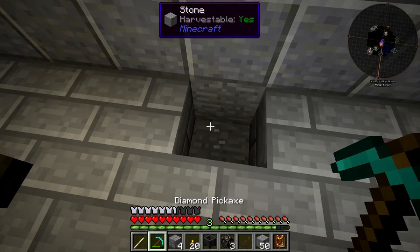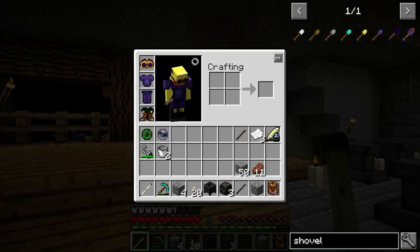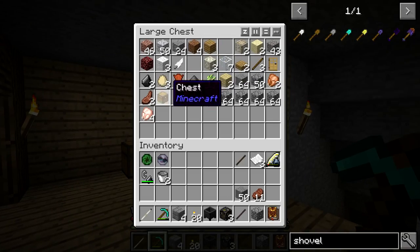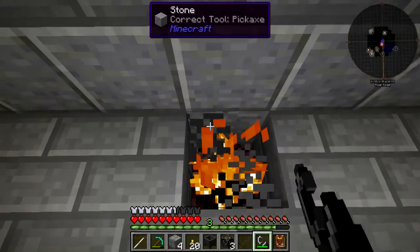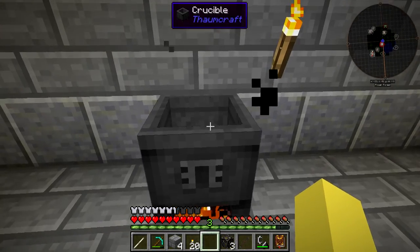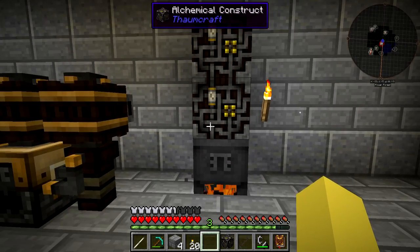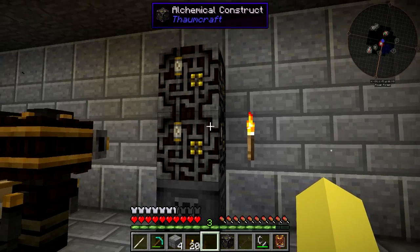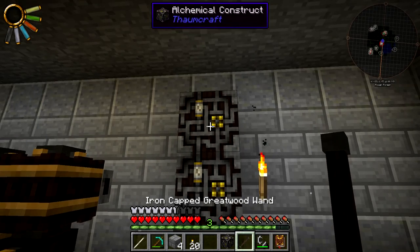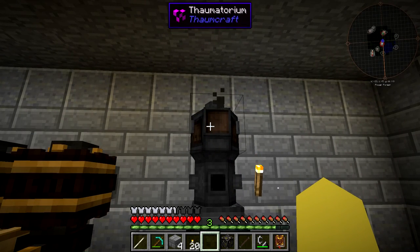We need the heat source put back down and I need to go grab my flint and steel - it's actually on me, I was just looking in the wrong place. So we have the crucible as the first block, and then we need two Alchemical Constructs on top, which actually look pretty cool. You can see the valves that were put in the crafting recipe are actually visible in the block. Now we're going to take the Greatwood wand and right-click on it to form the structure - this is called a Thaumatorium.